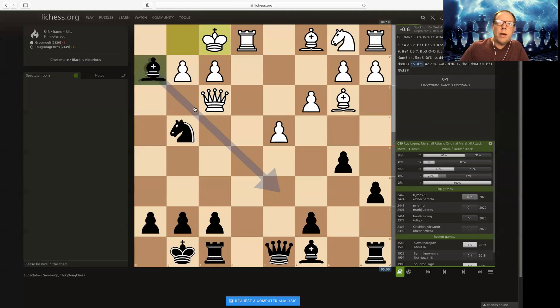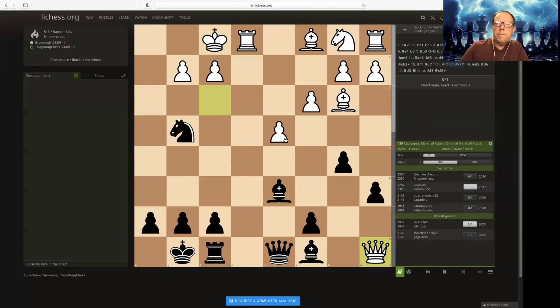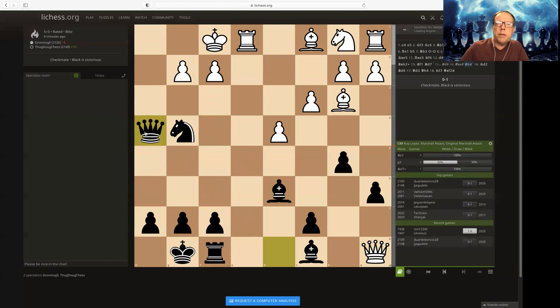So what I don't understand — what's wrong with this? That's what I want to know. There's probably a tactic here that I'm not aware of. It's actually coming here, same threat — the mate threat there. I am winning the queen, aren't I? Because he's got to defend the mate threat. Let's see here.